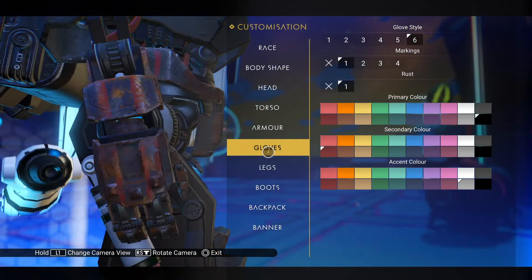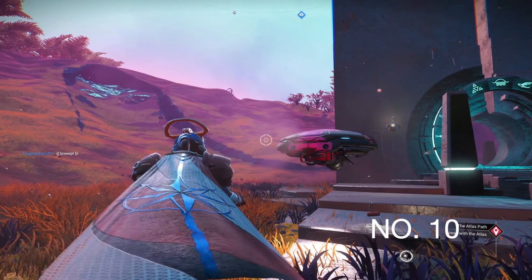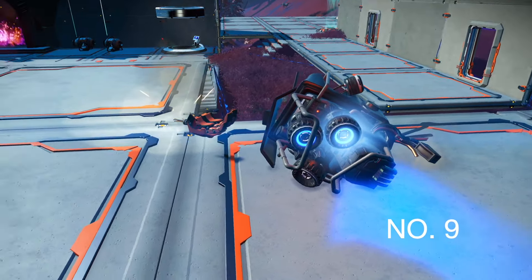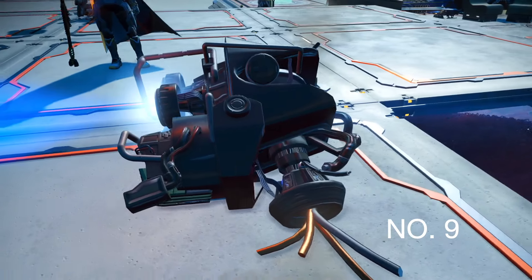At number 10 is the Construct Egg — you get this from the Voyager's expedition, and I like the fact that it looks like a robot from Batteries Not Included. At number 9 is another Voyager's reward: the Skeleton Digit base parts. I always love my base parts.